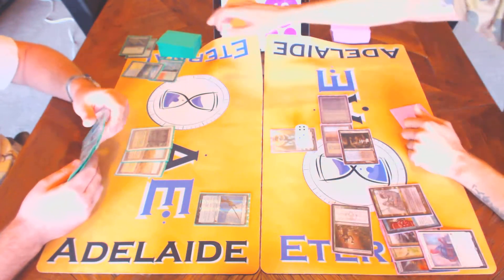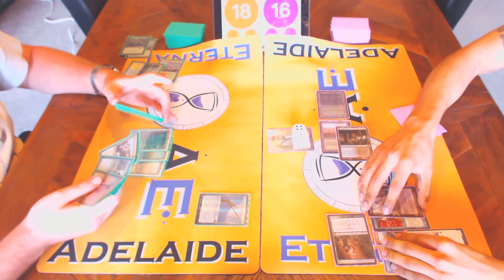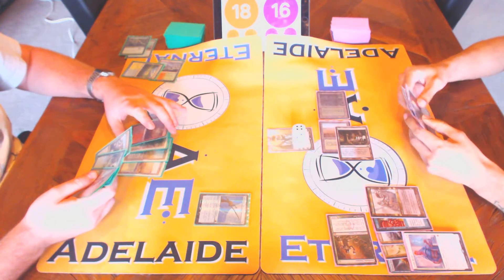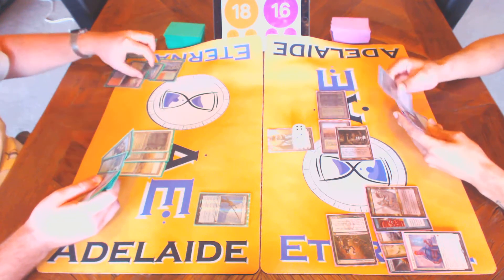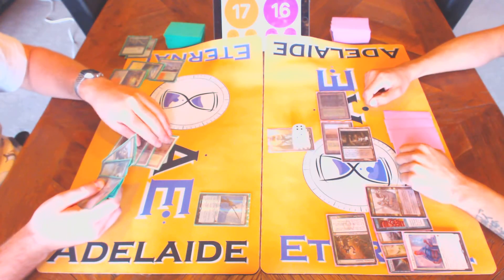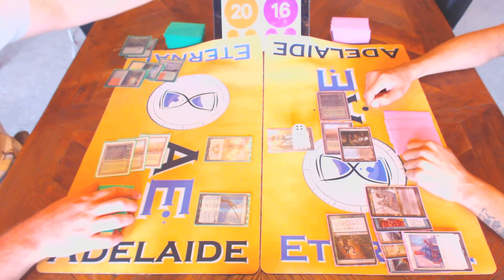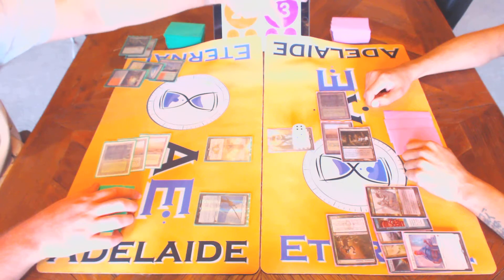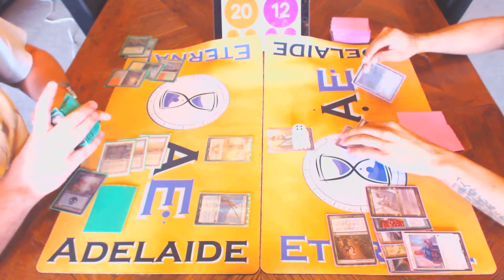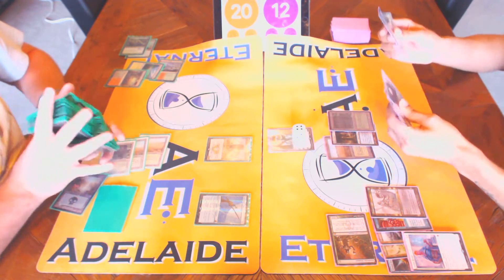The trick here is obviously if you have Council's Judgment, that's pretty painful for me. So I'm just going to hope that you don't. Fetch — I'll get basic black. So let's untap and draw. As you can see, sometimes there are downsides to running a deck like this. But we can fix that.